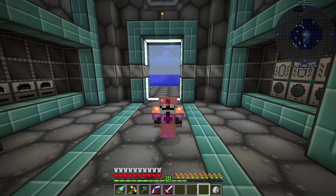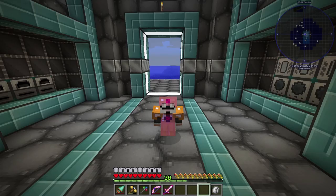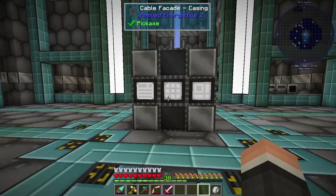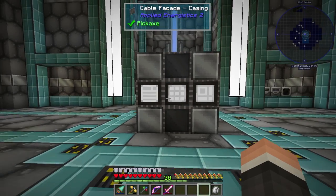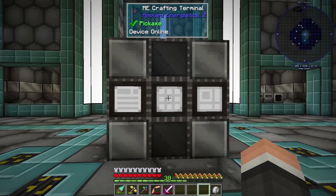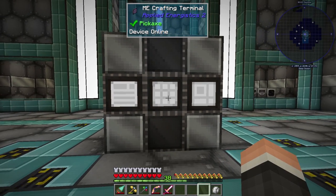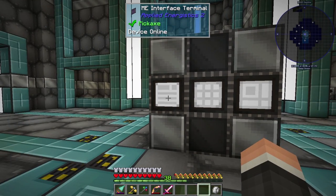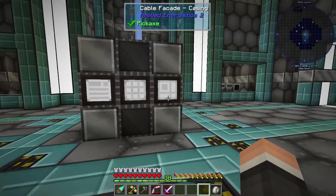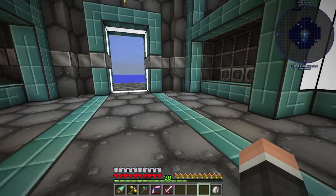Hello everyone, it's Cizor Collapse, and I'm back yet again playing in Direwolf 20. In between episodes, I did a little bit — let's take a look at the base tour. First off, I changed my little pillar into a 3x3 because, quite frankly, it was driving me insane. I have it set up so all three sides have terminals — each one has a crafting terminal, an interface terminal, and a pattern terminal, all in the same layout. So hopefully I'm not running around the thing in circles anymore.